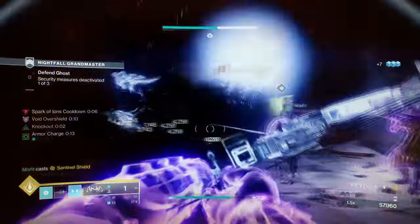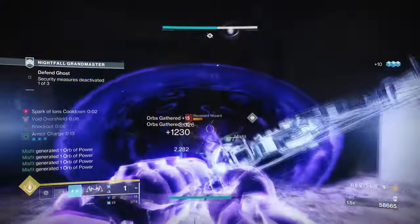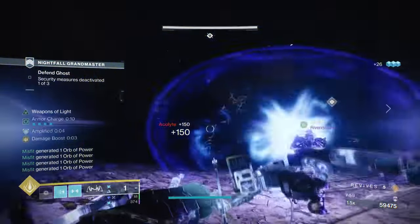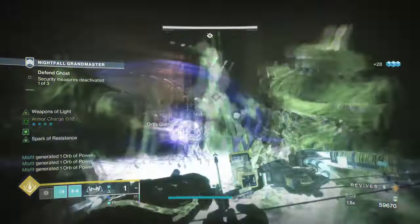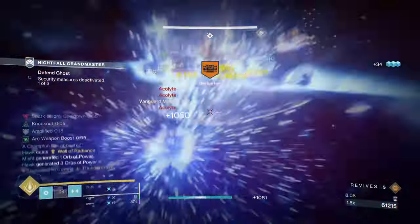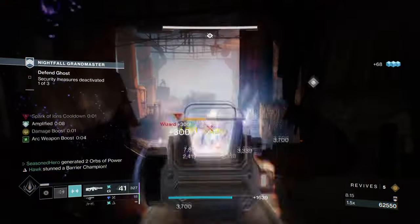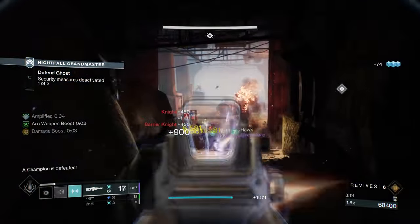Hello everyone and welcome back. In today's video, I'm going to be presenting a pretty amazing Arc mini build that you can use in endgame and do quite a lot of damage within a few seconds as long as you stay amplified. Using Thunder Clap and Point Contact Cannon Brace, the pair allows us to destroy minor to ultra enemies within a single, half or full charged hit on impact and the damage is nothing to frown upon. My version focuses on making this GM viable so you can use this with a number of other things free without the need of certain perks or exotics.